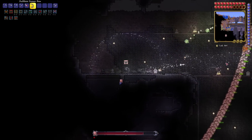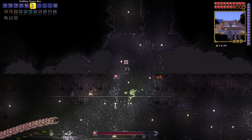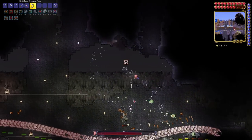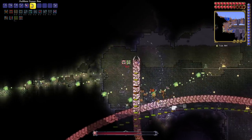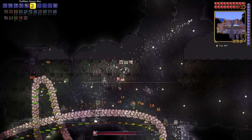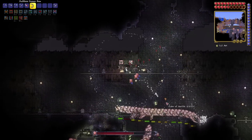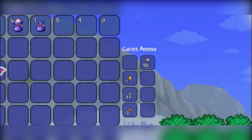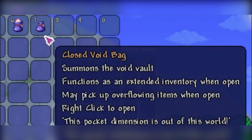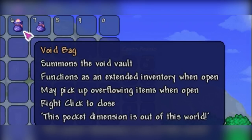The Voidbag has evolved. For those of you who aren't already familiar with the current version of the Voidbag, it's a portable personal storage container similar to the money trough. Uniquely it also has the ability to automatically pick up any extra items whenever your inventory is full. However, we've expanded functionality to the Voidbag to further enhance its role as a supplementary inventory. The Voidbag can now be opened or closed with right click. When in the closed state, it will deactivate its ability to pick up extra items and act just like a second money trough.